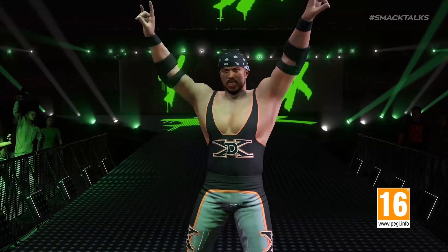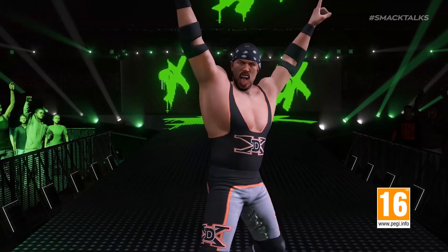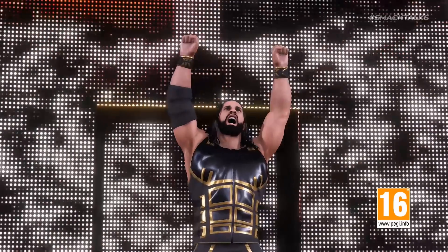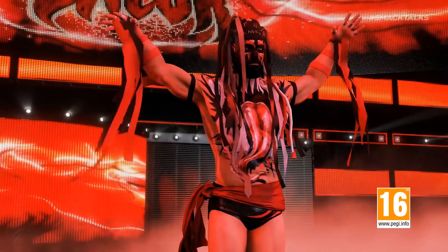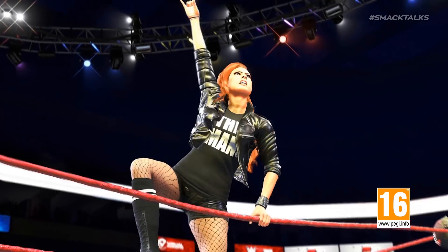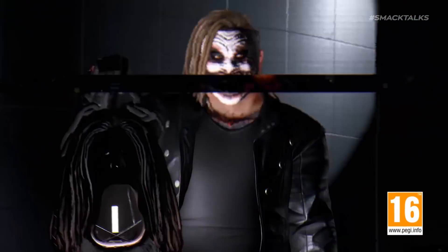Also included is the return of X-Pac, who can be seen wearing his classic red, black and white attire, although he has updated DX graphics. As the trailer begins to close out, we get an entrance shot of Seth Rollins in the WrestleMania 35 arena, a mixed tag team clip as Bayley tags out with Finn Balor — who we see is also included as the Demon — before the trailer ends with more entrance shots of Becky and Roman. Also included after the logos is a very short flash of The Fiend, who pops up one last time at the very end.